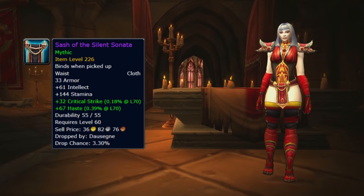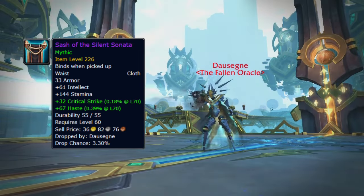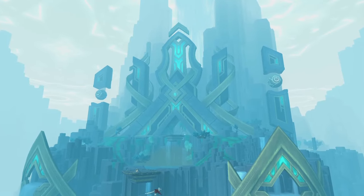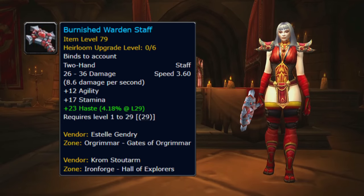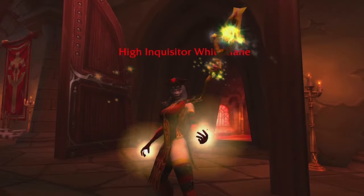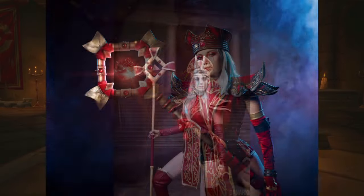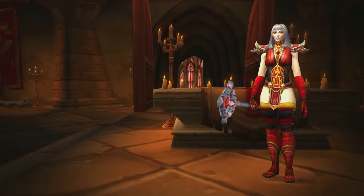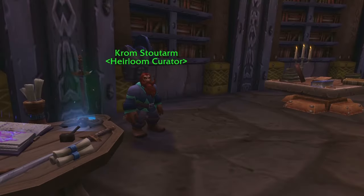For the belt, I decided to use the Sash of Silent Sonata on Mythic difficulty. It's a drop from Dulgigna the Fall Oracle in the Sepulchre of the First Ones Raid in Death of Mortis in the Shadowlands. As a weapon, you should go with the Burnished Warden Staff. It's the staff she used back in Vanilla WoW and it got changed to Benediction in the revamp during Pandaria, but since Benediction is no longer available and pretty much every image you find of Whitemane shows her with the Warden Staff, it's the right choice. This staff is one of the heirloom weapons and can be bought for a pretty low price in either Orgrimmar or Ironforge.